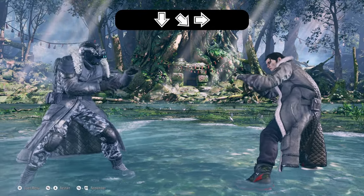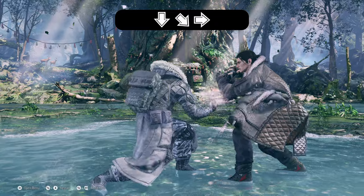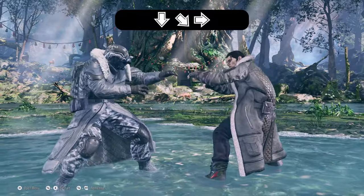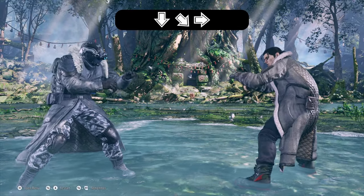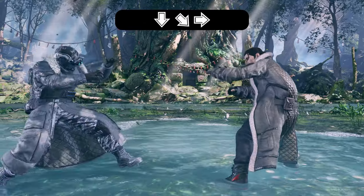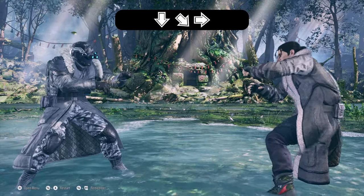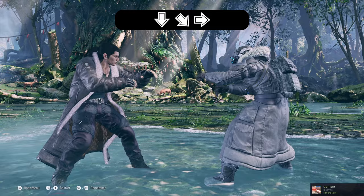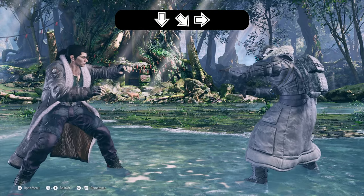The next follow-up is sneak 3 — a low. This is good in a lot of scenarios like sneak pressure, or if you're trying to approach your opponent and close the gap. Use sneak 3 and then keep pressure with low pokes, while crouching down forward 1, or maybe throw them. It's a good option to get in. On counter hit this does quite a bit of damage, but it does side switch, so be good at both sides.